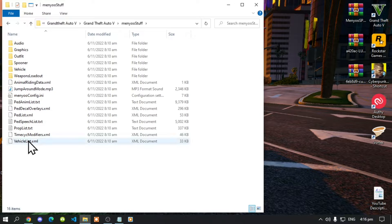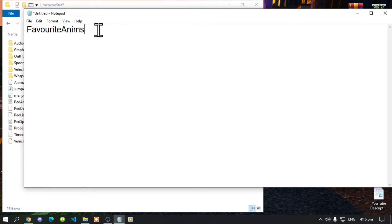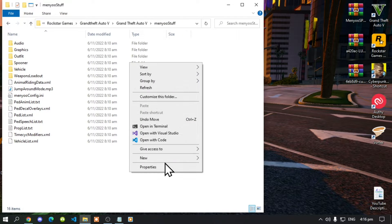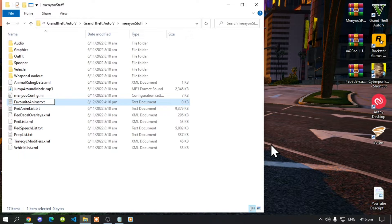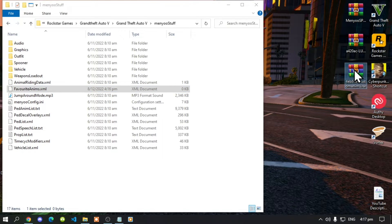As you can see, you have all these files and folders, but there is one file that you do not have. You will need to create it — I will type the name inside my description so you can just copy it. Go to your menu stuff folder, right click, create a new file, and make sure it is a text document. Paste the name there, go to the end, delete '.txt' and type '.xml', then press Enter. That's all you have to do — you have now created that file.